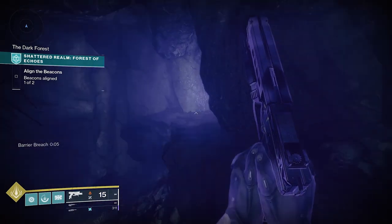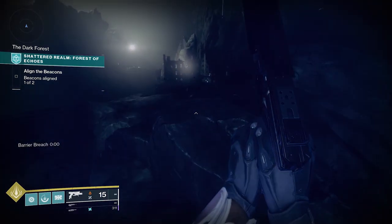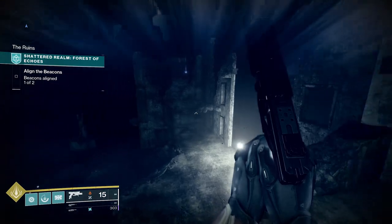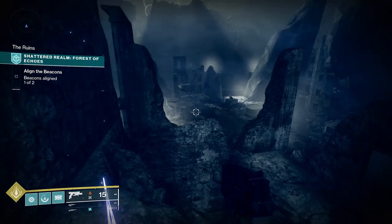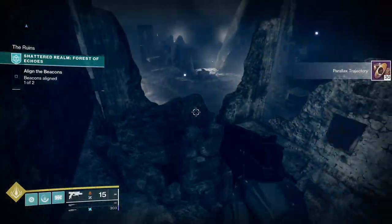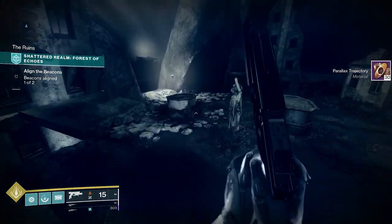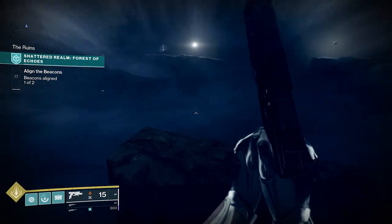We're gonna leave the cave and go off to the right side now and enter this courtyard area. Kill all the enemies and then, from where you came into this courtyard area, you're gonna turn right and jump onto some upper floors of this broken house for another anchor. Now keep going — you're gonna make a left from the courtyard entrance where you came in.